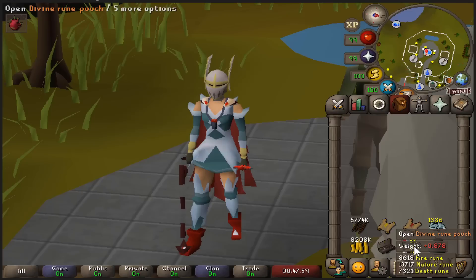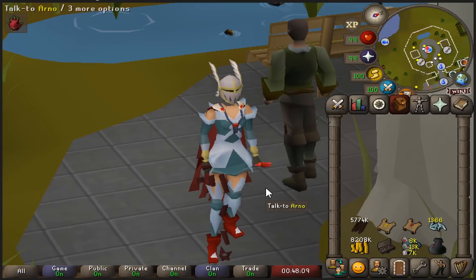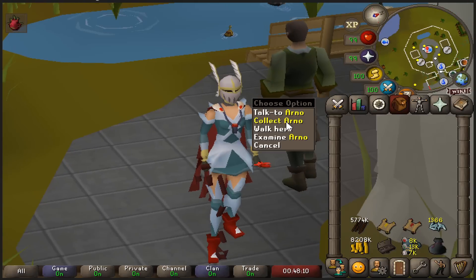Divine rune pouch, another recent addition from TOA — fantastic item, a blessing for UIMs. And some GP and crystal shards. We also have some junk stored in the death bank, so let's look at that.